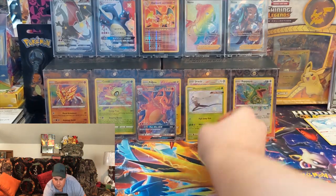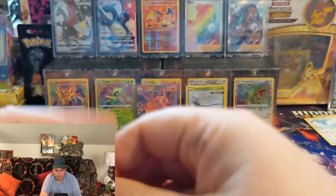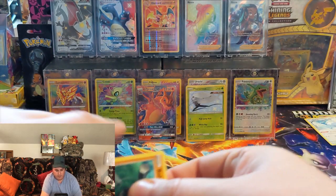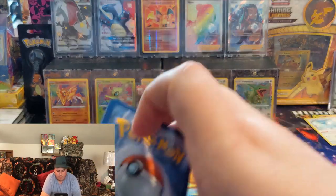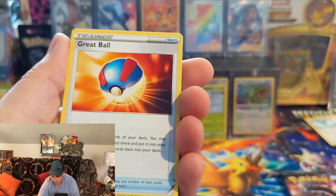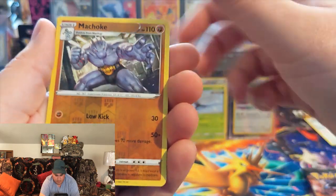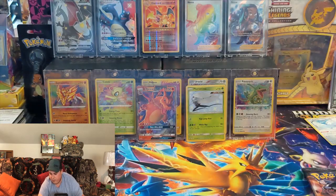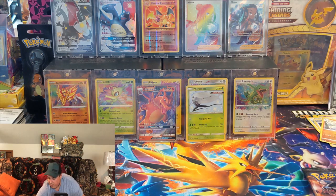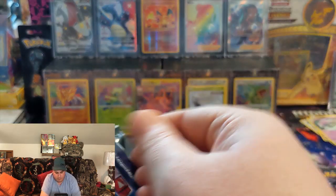So far Hidden Fates 1, Champion's Path 0. Going to our next pack of Champion's Path — I'm trying this new camera setup, so bear with me. Champion's Path code. Psychic Energy, Crate Ball, Beedrill, Scraggy, Lenoon, Weedle, Beckins, Machoke, and a Professor's Research. 0 for 2. And that's why I told myself I was done buying Champion's Path. These were sitting on the Walmart shelf for a couple days — nobody else even wanted them.